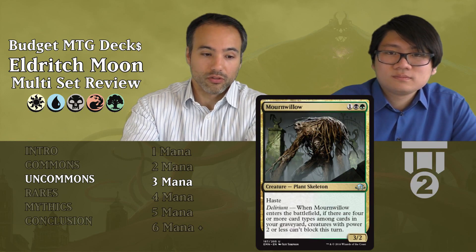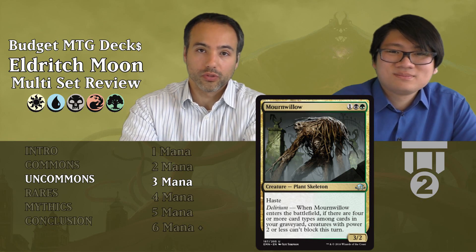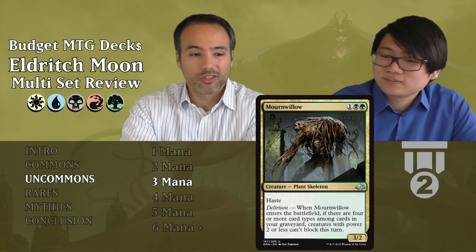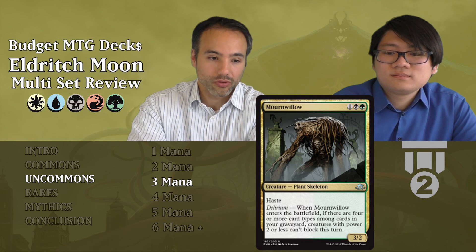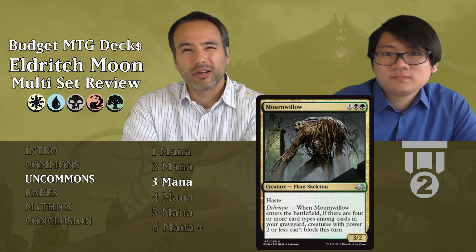Mournwillow costs three mana — needs black and green — a 3-2 plant skeleton with haste. If you have Delirium (four different card types in the graveyard), when it attacks, creatures with power two or less can't block it this turn. That ability is situational since it only applies on the turn it comes in, and something bigger could still block. But a 3-2 with haste for three mana is decent. Play it if you're already in green and black, but don't try to build around it just because you opened this card.